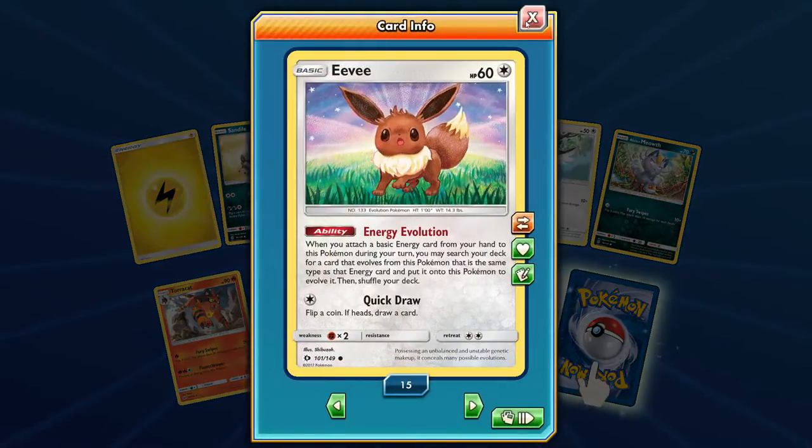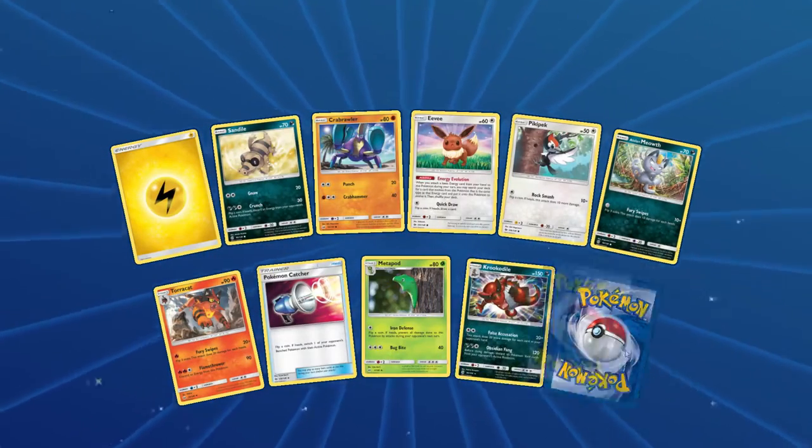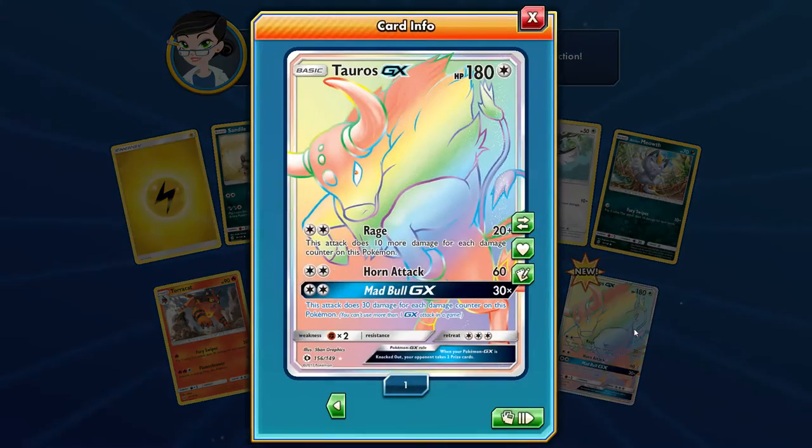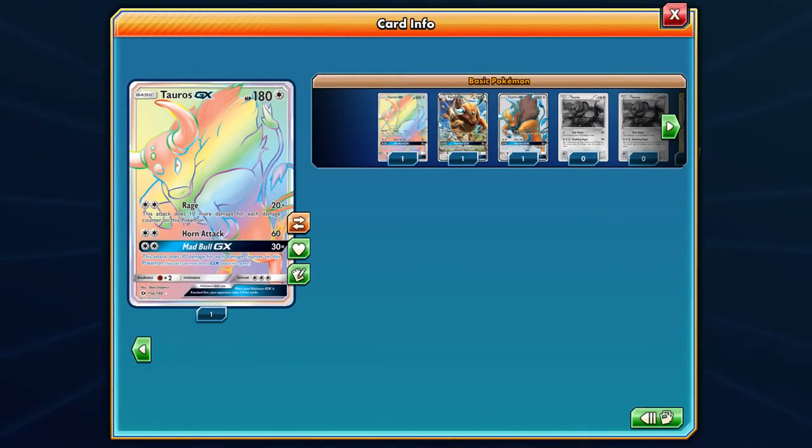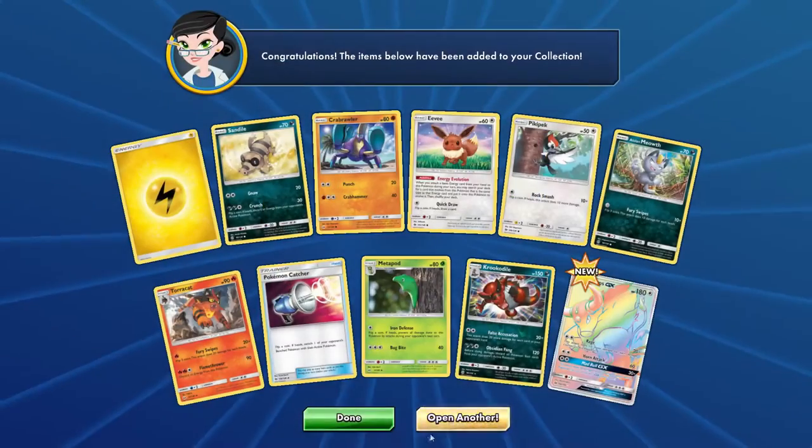How many EVs do we have now? We have 15. Another Reverse Krookodile, and a Hyper Rare Tauros GX! I'm trying not to scream right now — holy crap. That's an awesome card. Tauros GX is really good and it can fit in any deck — it's a Colorless Pokemon. Its GX Attack does 30 damage for each damage counter on it, so this guy can finish off just about any Pokemon with very few damage counters. I'm beyond happy we pulled that, and we have all three versions of him!